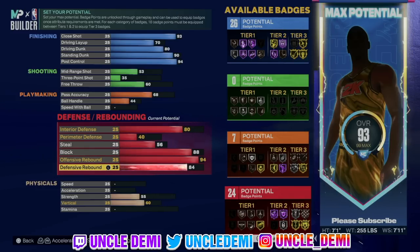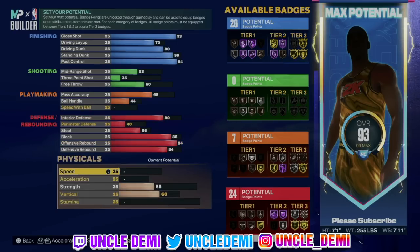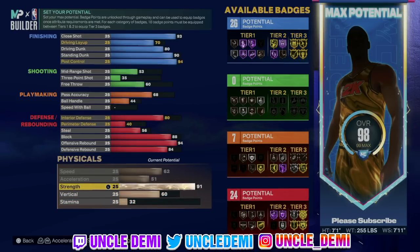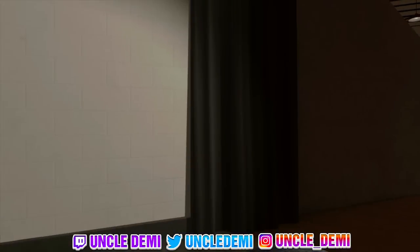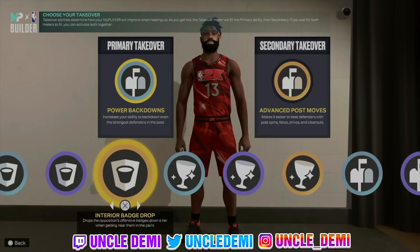Defense has already been buffed interior, so I don't think you'd even need to have a 99 block anymore, but it's your preference. We still wanna make sure we get Hall of Fame box out and stuff. We'll go 94 on offensive rebound and 84 on the defensive. If you wanna go 94 on the defensive, just make sure you go 85 on the offensive. Max out your speed and acceleration, still go 89 on strength, max out the vert, and 90 on stamina. Now you're looking at 26, 7, 24.